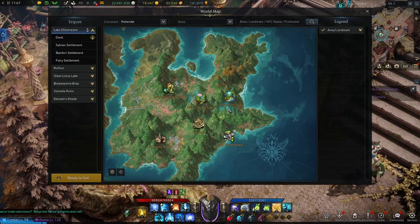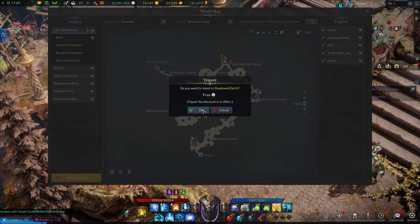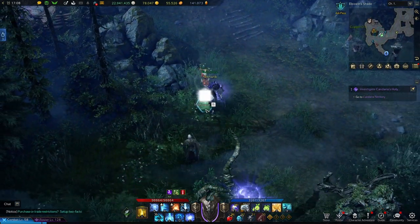We'll go ahead and finish this up now, so we'll have to head to Elzowin Shade and come to the Shadowed Earth Triport. From the Triport you're going to walk around this trail to the right and you'll eventually find another one of these objects to investigate. This is number 304.